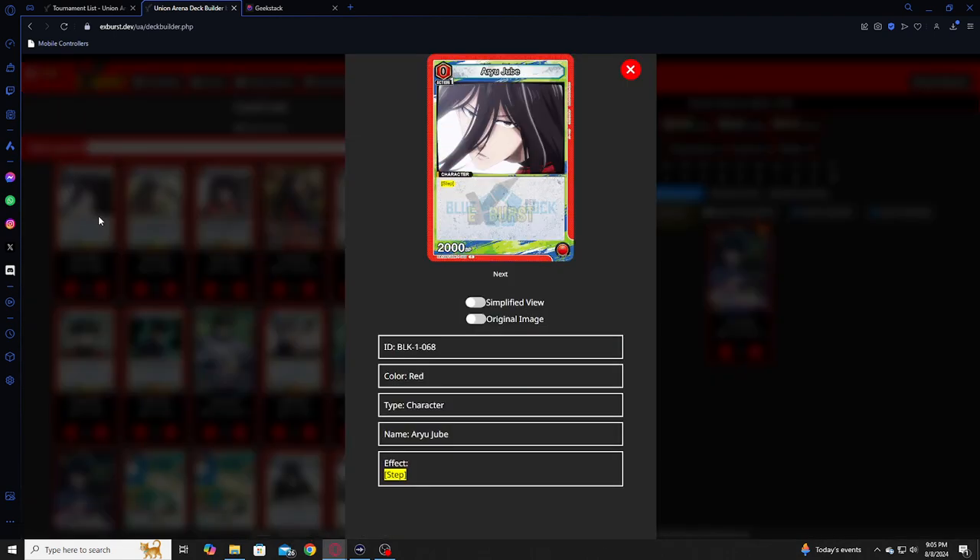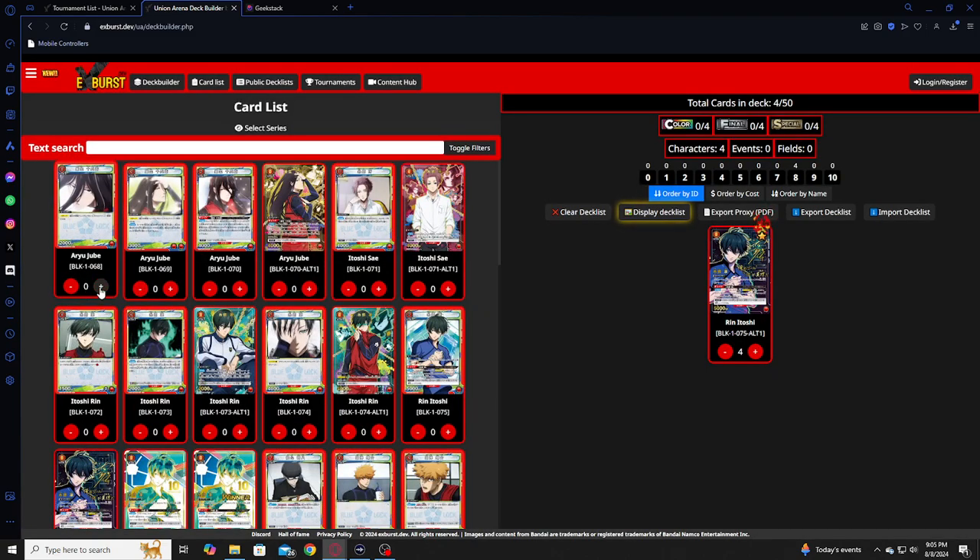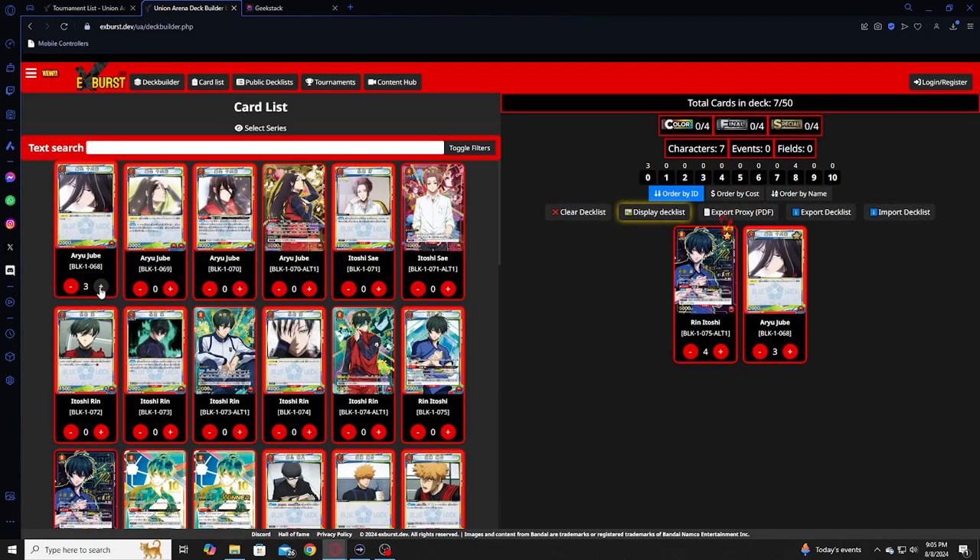You're also gonna be playing Lube Aru. He is a Step character, and Step's really good. He's also a zero cost, so you can put him out, swing him, bring him back if you feel like it. Very good card. It's a zero, so it is a turn-one play. You'll always be looking for it, so that is a four-of as well.